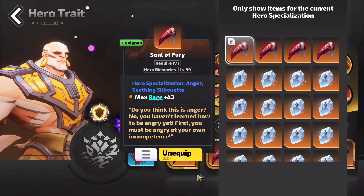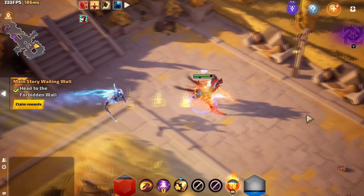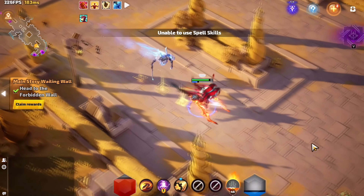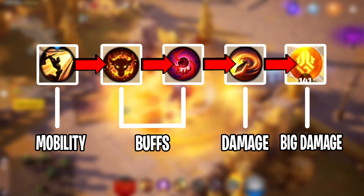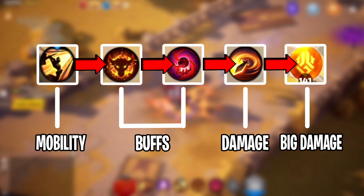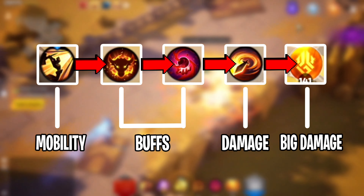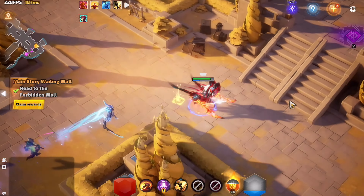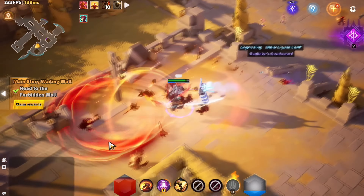Moving to the Berserker gameplay. For the full skill breakdown, watch my Berserker build video. For a quick summary, this is the best DPS rotation: at the start of the fight, run around the dungeon and pull as many mobs as possible using your W skill for movement and damage. When ready for big damage, use Bull's Rage, then activate Bloodthirst, and keep spamming Whirlwind. The idea is W for mobility, then Bull's Rage and Bloodthirst for insane damage and attack speed buffs, followed by Whirlwind and your Hero Trait called Anger.